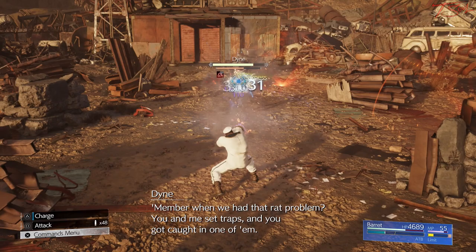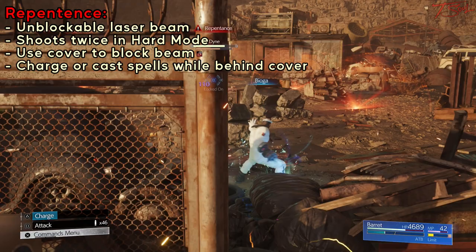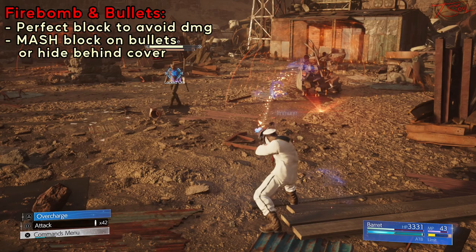The other attack to watch out for is Repentance, which he gets in Phase 2. It's a laser beam, and in Hard Mode he shoots it twice, and they break any rock or barrier you hide behind. You can dodge at the perfect time to avoid it, but it's pretty tight timing, so just hide behind a structure instead. The barriers will break after getting hit by the laser, but there are plenty of barriers to hide behind in Phase 2, so you don't have to worry about it.